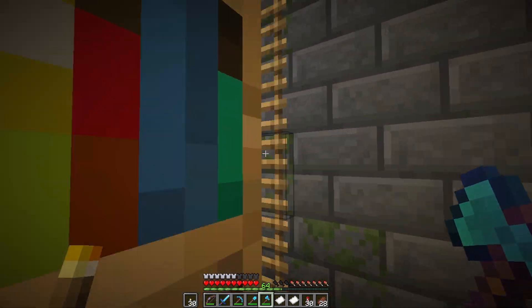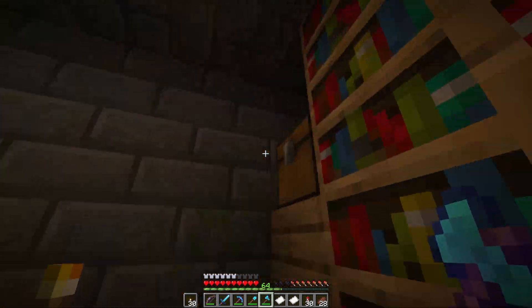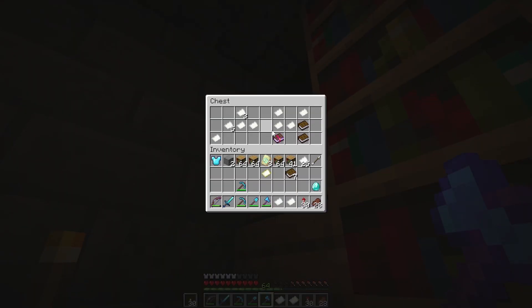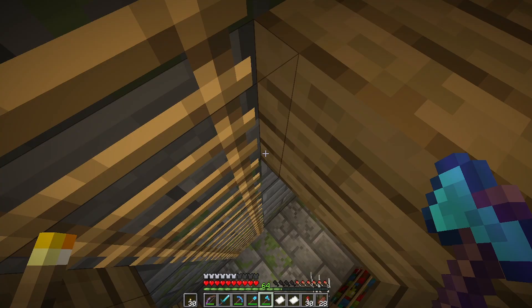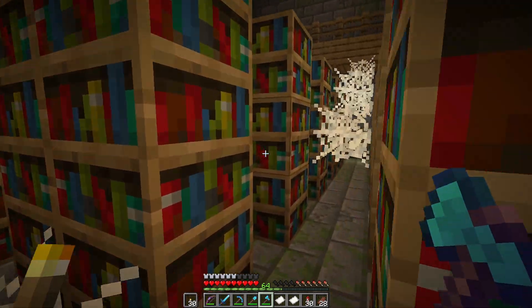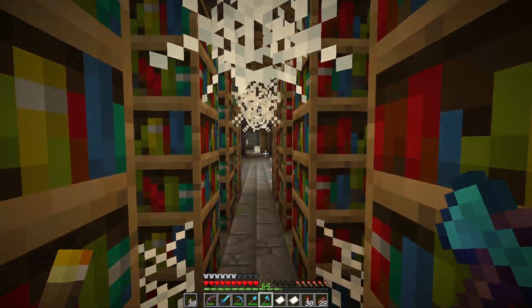Let's go find the upstairs and see if we can find another one. Yep, right there up in the corner — lovely. A whole lot more paper, some more books: Unbreaking 3, Smite — that's pretty cool. The only reason I'm not taking the enchanted books is because I don't have an immediate purpose for them, and I have all my librarians back at the base that I can use whenever I need.